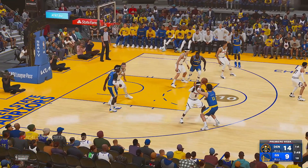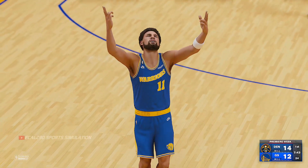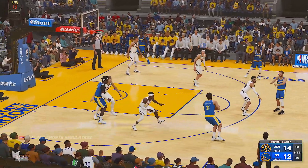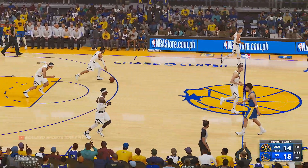Thompson outside, from the arc — another three for Golden State. This is Thompson's most lethal. Curry passes to Thompson — good, and Curry gets the assist. Curry's got three assists now.